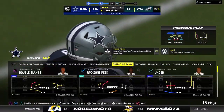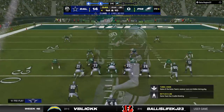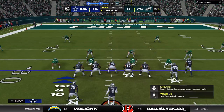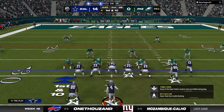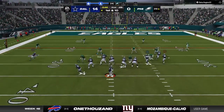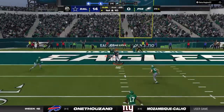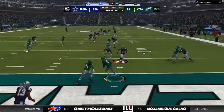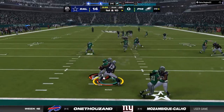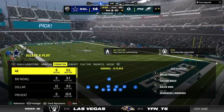That one goes for 24 yards. Defensively they were in zone coverage — you have to be a little careful losing against a good quarterback to not play too much zone. You have to be careful about how much time you're giving up. And it'll be intercepted! The Eagles are going to take possession here at their own three-yard line.